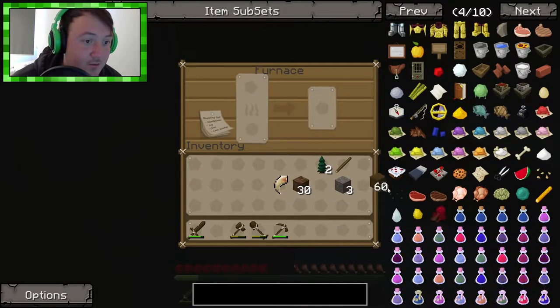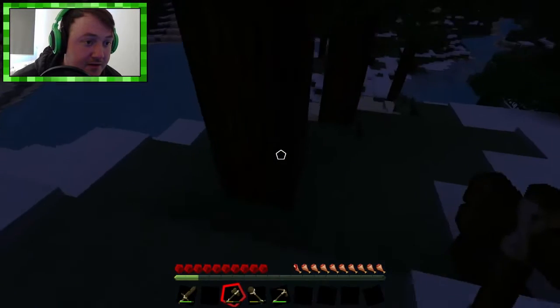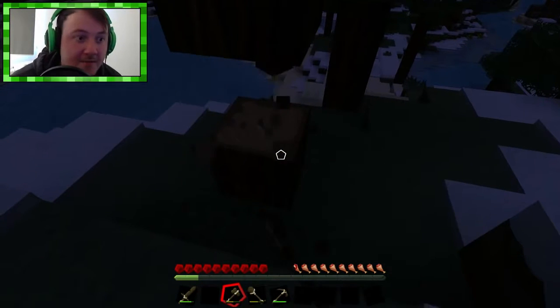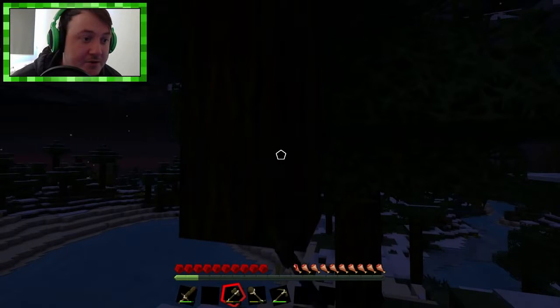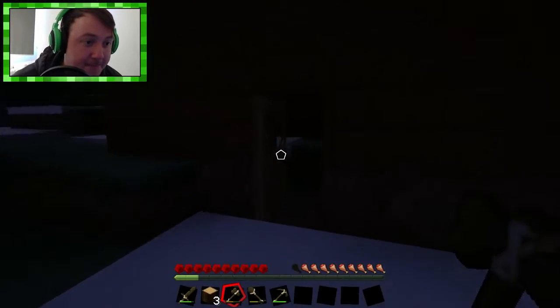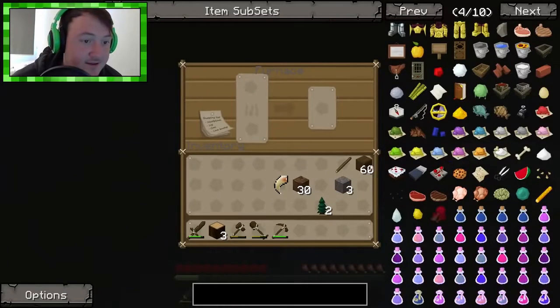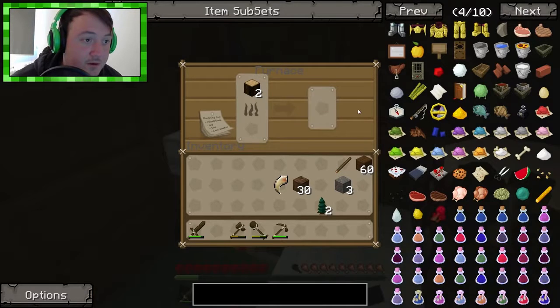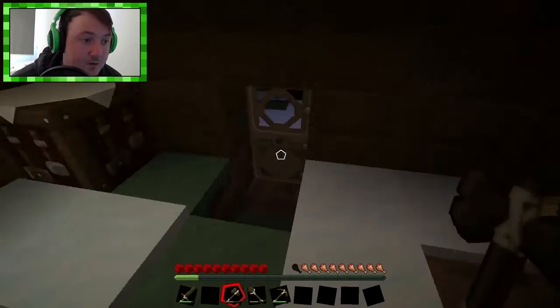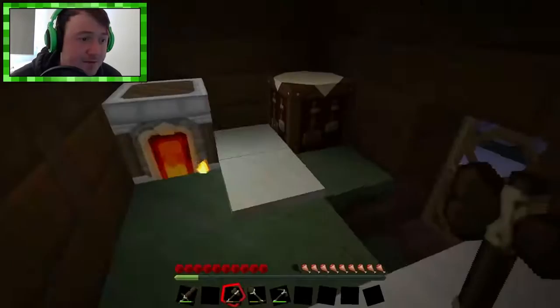Well, we might venture out really quickly and just grab some raw wood so we can cook that and make some charcoal, and make some torches to keep us safe. Raw wood, you come my way. Because you know those creepers are going to be out at night. Raw wood — cook raw wood, there we go. We'll make some charcoal and make some torches, and we can do all those wonderful things while we're waiting.